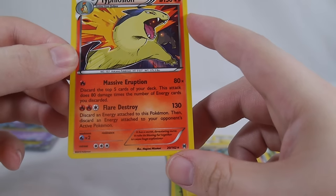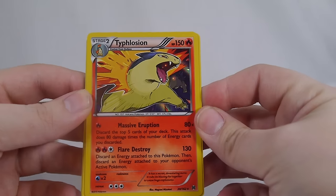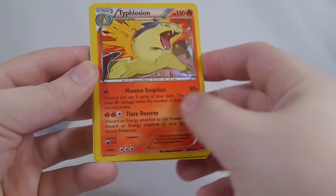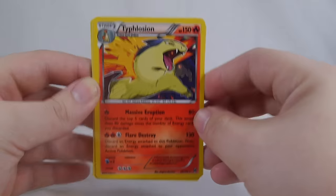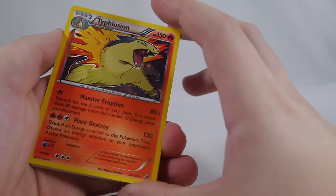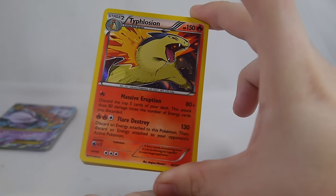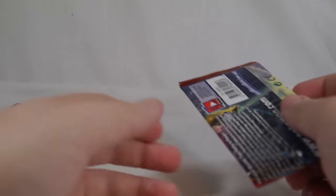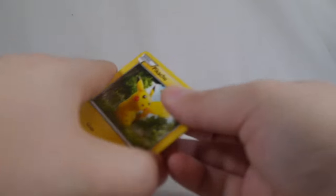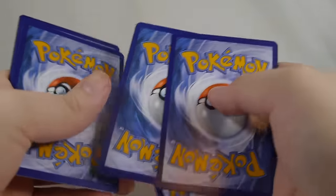Typhlosion is a really fun card. There's actually a pretty neat budget deck using it — discard the top five cards of your deck, and the attack does 80 damage times the number of energy cards you discard. Basically you have Cyndaquils, Quilavas, Typhlosions, Rare Candies, a few draw cards, and like 30 Fire energies. It can be a beast as long as you don't deck yourself. We're off to a pretty grand start — we got a hollow and an EX.